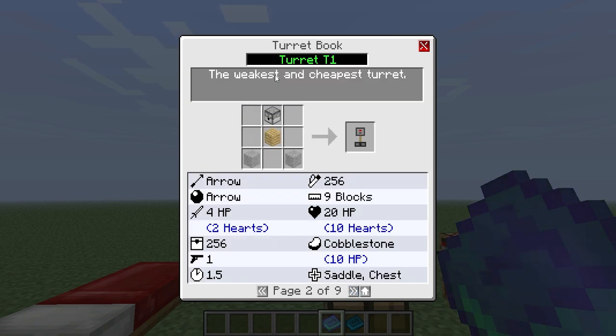The first turret — the weakest and cheapest — is called the Turret T1. It consumes arrows, it's got four hit points, two hearts. Max ammo is 256, shoots one per second. It's basically a whole bunch of statistics on what it can do. Its healing item is cobblestone and it'll heal itself. Range: nine blocks. Max shoots 256, and you can upgrade it with a saddle or a chest to the side.